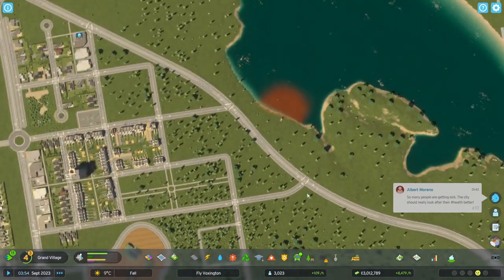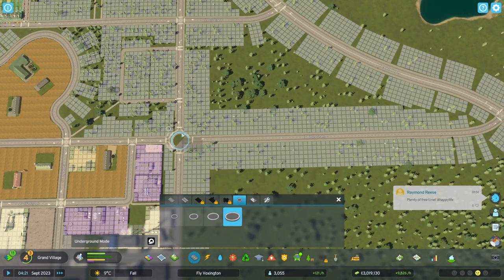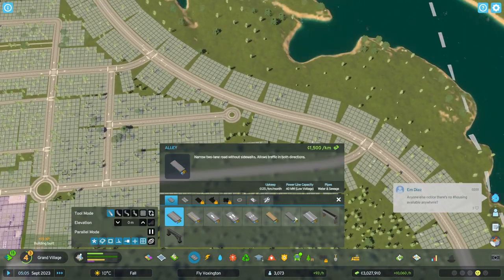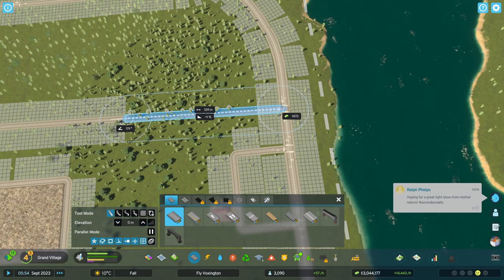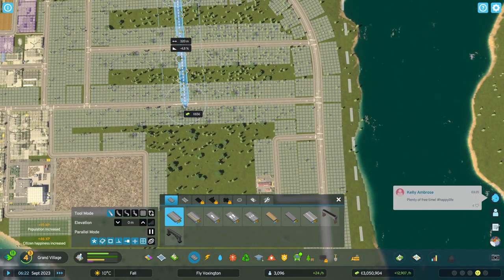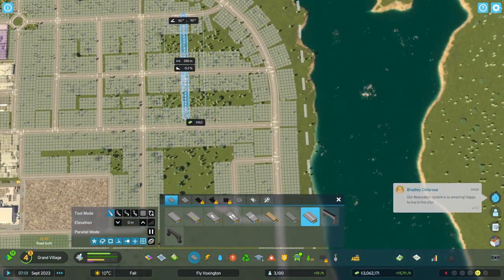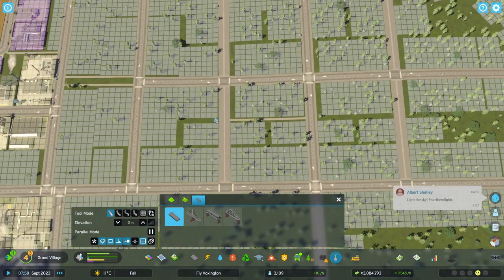Road tools can get finicky sometimes — you gotta fiddle around to get it just the way you want it, but in the end it works pretty good if you're patient enough. I love the roundabout builder as well. Going with some pedestrian roads in between just to mix it up — pedestrian pathways make it easy for citizens to get across town.